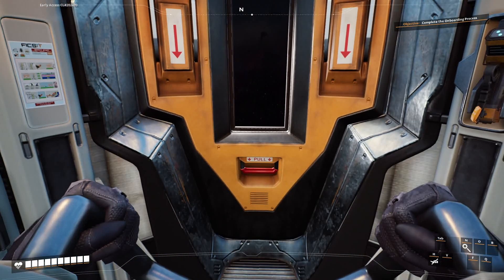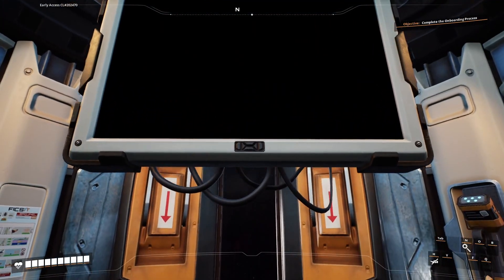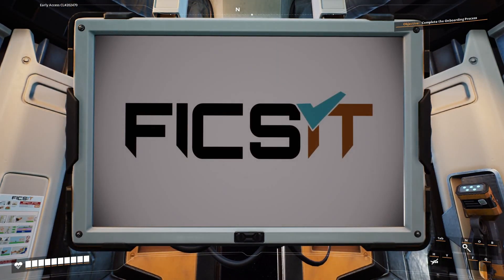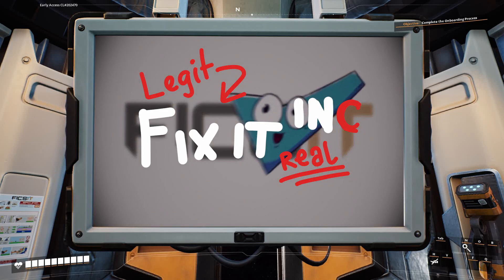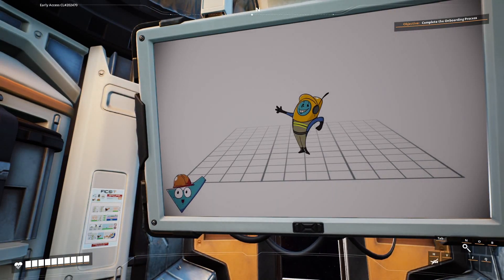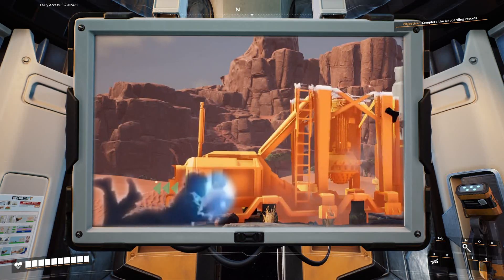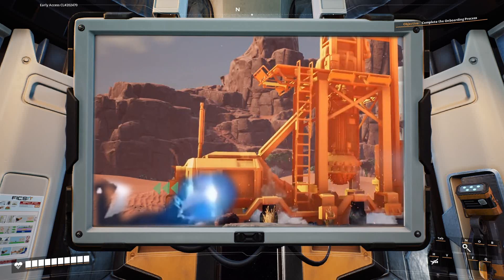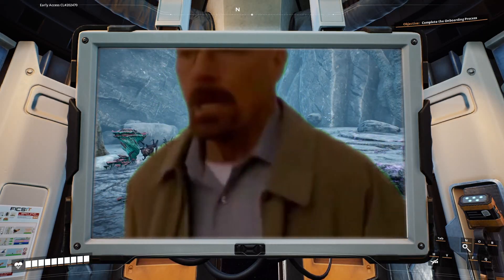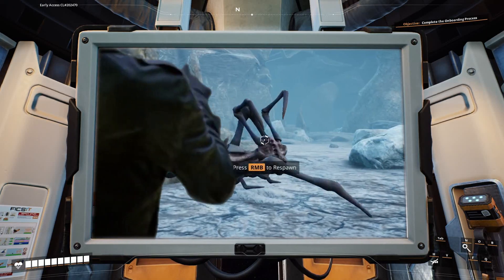Attention Pioneer, the following instructional video is a summary of your impending duties as an exoplanetary pioneer for Fix-It Incorporated. Fix-It pioneers have three cyclical assigned pillars of work to ultimately accomplish project assembly: use provided blueprints to build the necessary buildings, chart the planet and gather resources, and make sure to report any unusual discoveries to R&D for analysis.